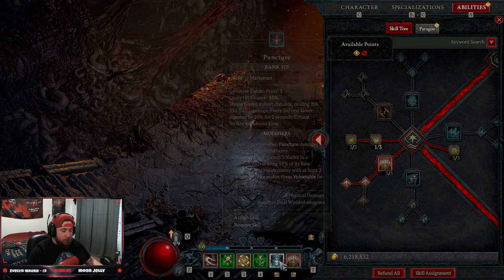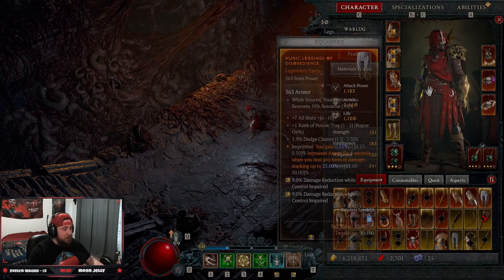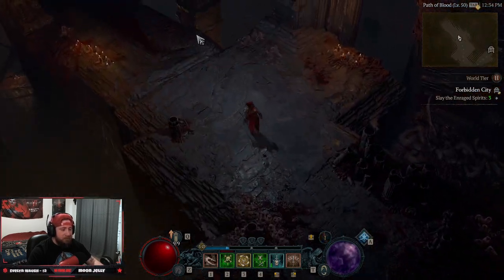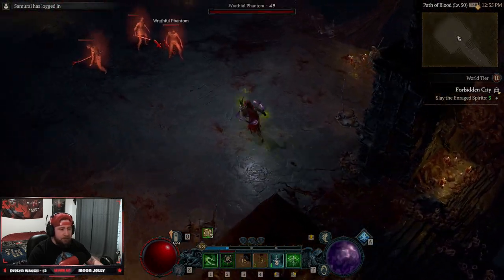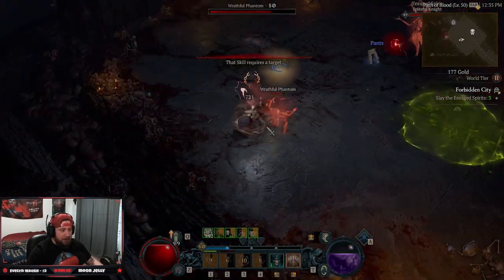We pop Poison Imbuement, hit Puncture, and then just spam Flurry. Let's showcase the build a little bit — the build is really fun to play. Pop Poison Imbuement, grab a trap — it's a 360-degree spam which is awesome, really cool.